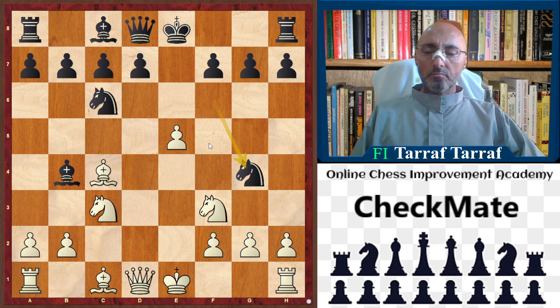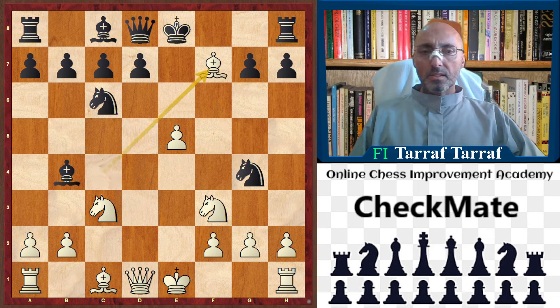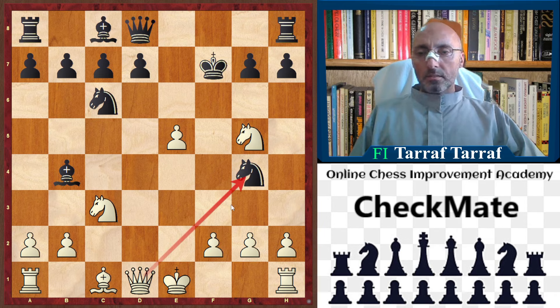This is why every player should study their opening if they want to play some opening or some lines. You have to study and analyze the theory, because after one move you could lose the game. Knight g4 is also a blunder: bishop takes f7, king f7, knight to g5 check, and the knight on g4 is lost.